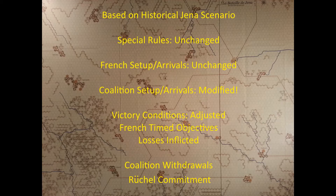The victory conditions are going to be a combination of the historical scenario, the Super Jena scenario, and a bit of a wrinkle for this alternate historical. Essentially, the French still have their objectives — they're the aggressor, so they'll attempt to achieve those timed objectives from the historical scenario. But the coalition will also have inducements of their own. Specifically, if they're able to affect a good order fighting withdrawal from the field, they will be rewarded. And if the French harm them so much that they cannot make a good order withdrawal, the coalition will be penalized and the French rewarded.